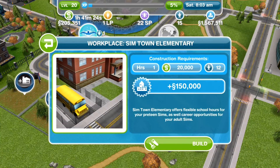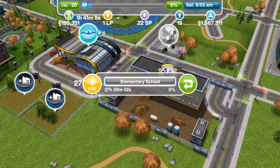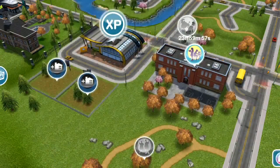For me, mine costs 20 simoleons and takes one day and four hours, which is quite a long time. But we'll go ahead and get that building started. Remember, there is no time limit on this quest, so we can relax. My Simtown Elementary is now built, so let's go ahead and look at the next task.